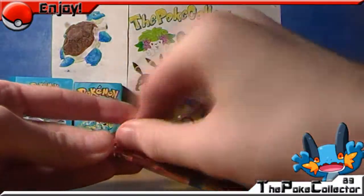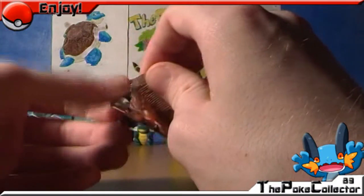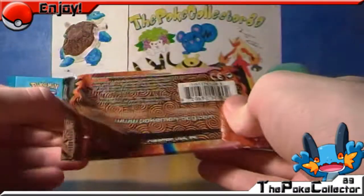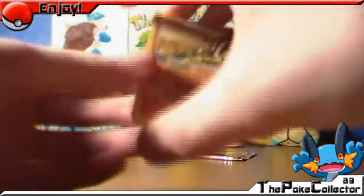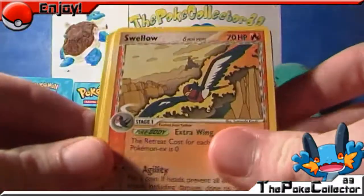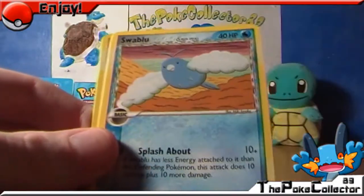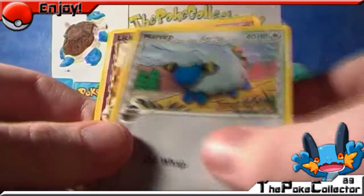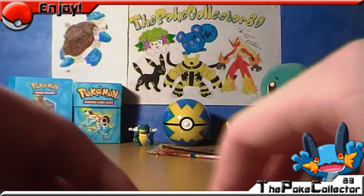Onto the Dragon Frontiers pack, the last one. This one opens pretty nicely. I've got a Swallow, Strength Charm, Warper, Smoochum, Swallow Blue, Pupicell, Trapinch. The reverse is a Marri and the rare is a Licker Tongue. I've got crap balls out of this one, so no holos this time guys.